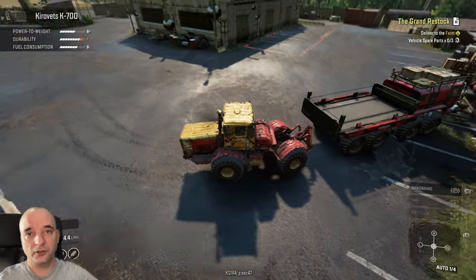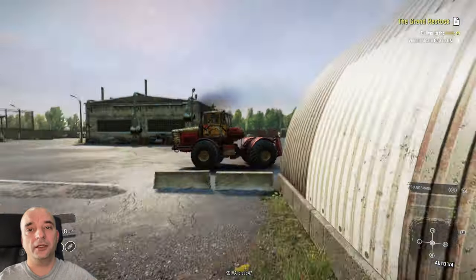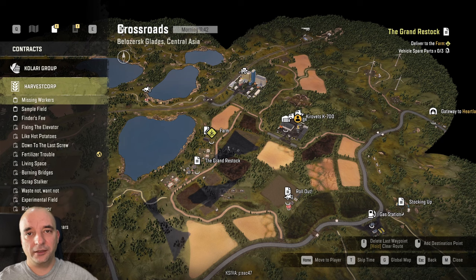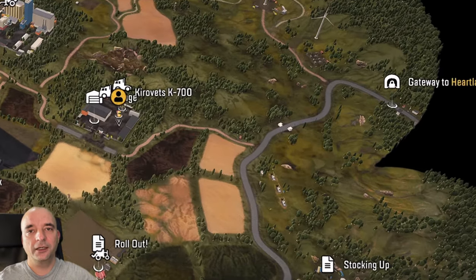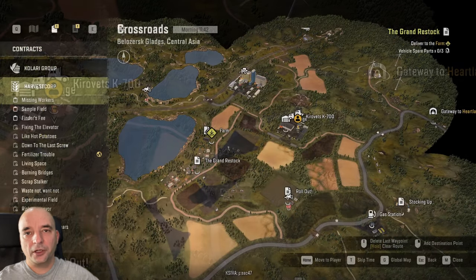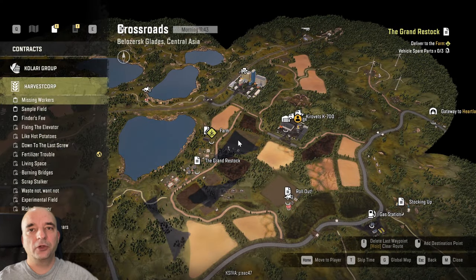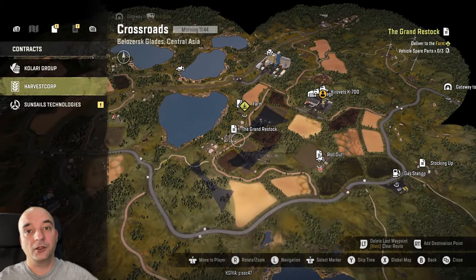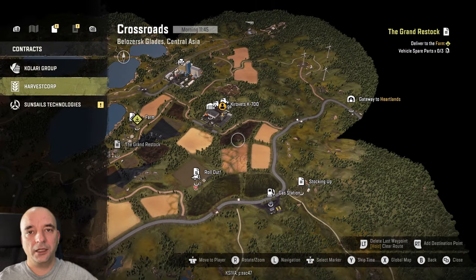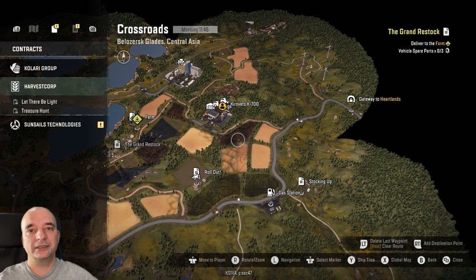Now the other two vehicles — actually one truck and one more tractor — are located on a different map. Before we can get there, we need to unlock the gateways, because as you can see on the map, all your gateways are locked at the moment. To unlock all the gateways you need to complete another contract, which you'll also find in the Harvest Corporation company. That contract is called Sample Field.